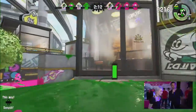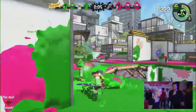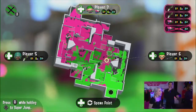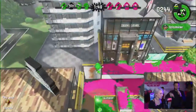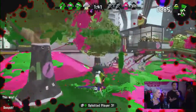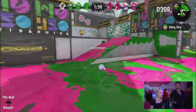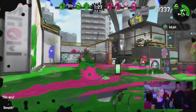Kendra has charged up her special — one of my favorite new specials, the Splashdown. If she super jumps to a teammate, she can activate the special in midair. When she lands, she hits the ground and causes an ink explosion where a wave of ink comes out. That's a really valuable move — if you have a teammate pinned down with three enemy Inklings surrounding them, you can jump in offensively and splat everyone in the area.